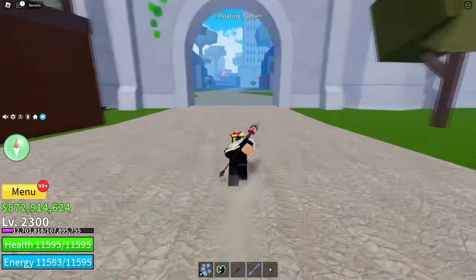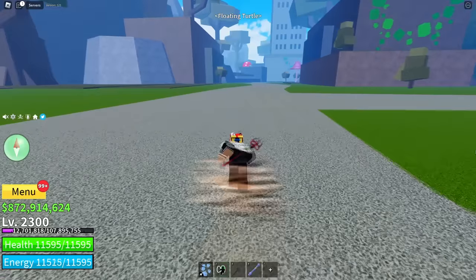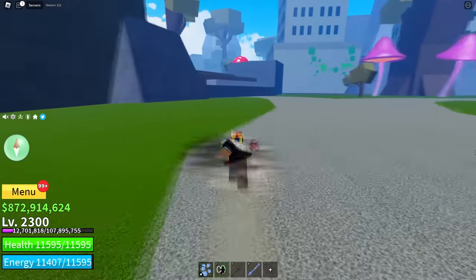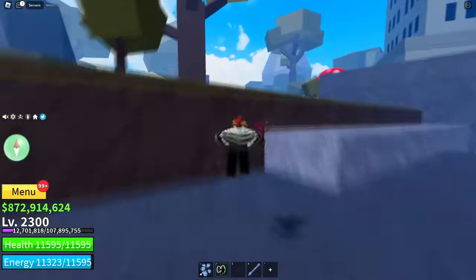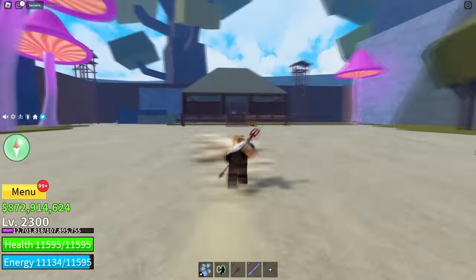Hi everyone. This is a complete tutorial on how to unlock the God-Human fighting style. First, you need to have 400 mastery level on every V2 fighting style, then go to the God-Human NPC and talk to him. He's behind the musketeer's hideout.